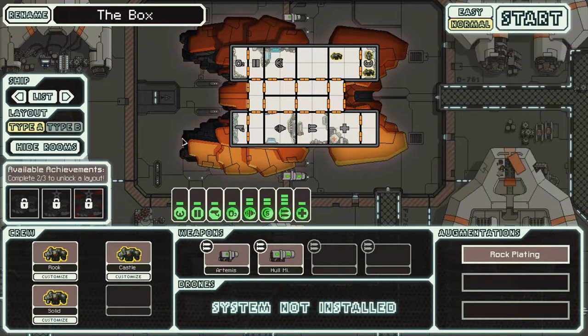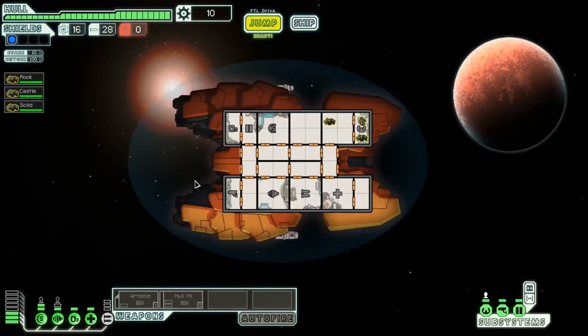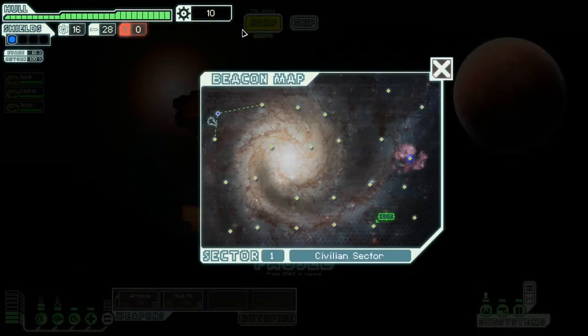Let's just get into it. Tip: passing through a nebula will allow you to temporarily slow down the fleet advancement, but they contain their own unique dangers. As you can see, we've got lots of missiles and a good amount of fuel. No drones — basically a standard setup.